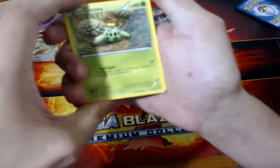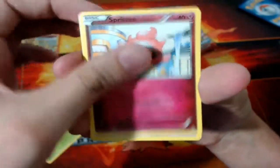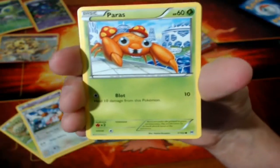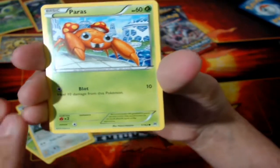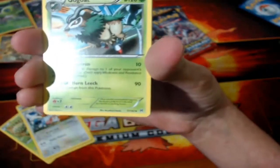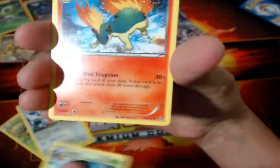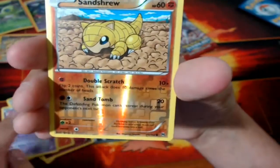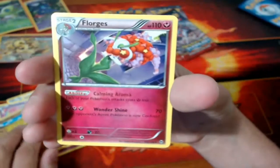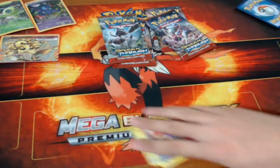Pack number two: Cacnea, another Spritzee, Gastly, Doduo. There we go — I got Paris! I'm going to be happier for this Paris more than anything else in this opening. We got Gogoat, Quilava, Wobbuffet, Reverse Sandshrew, and the rare is a Florges — to go with my Florges Break, because I have enough Florgeses too.